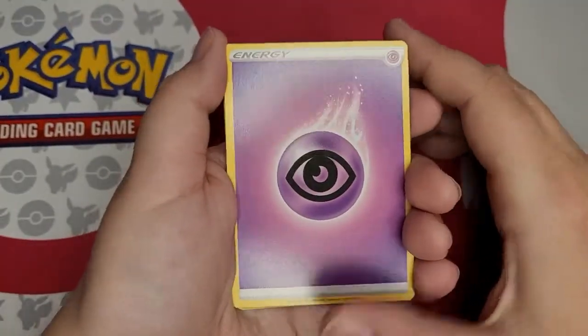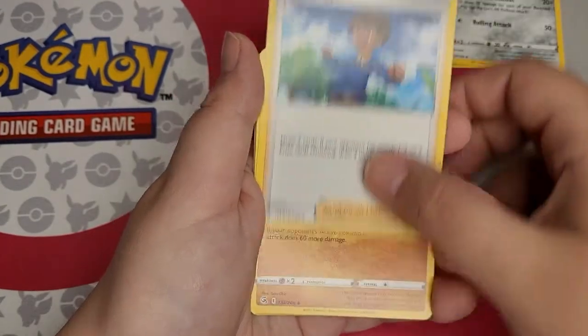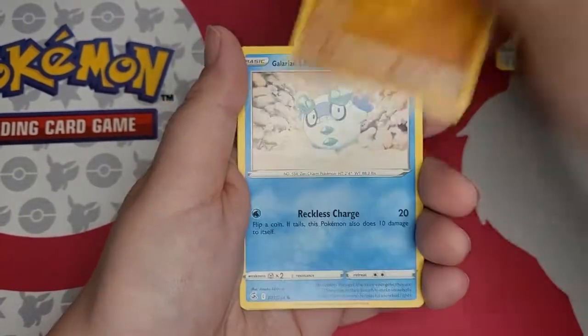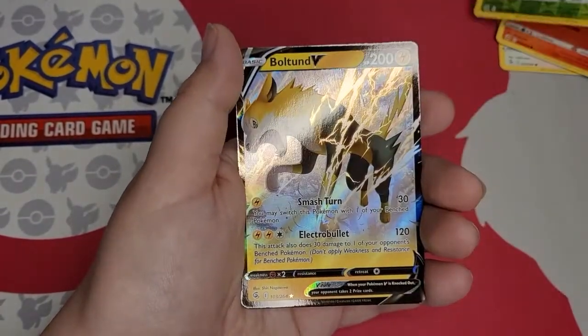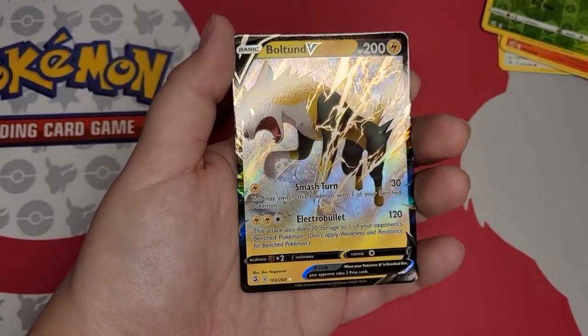We have the Psychic Energy, Tugadimaro, Schoolboy, Primate, Primate, Wulu — I love Wulu so much. I still haven't got a Shiny Wulu in any way. And a Bolton V. This is a cool card. I think that's a really good Bolton V.